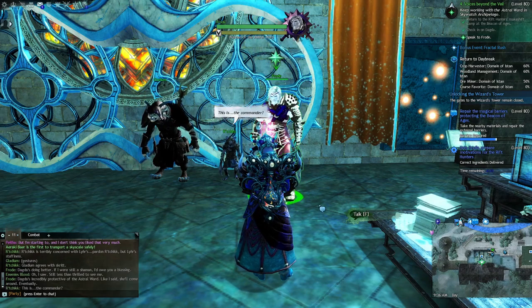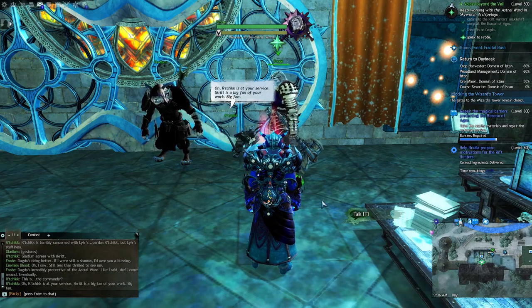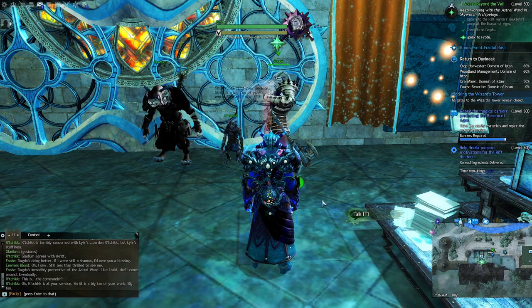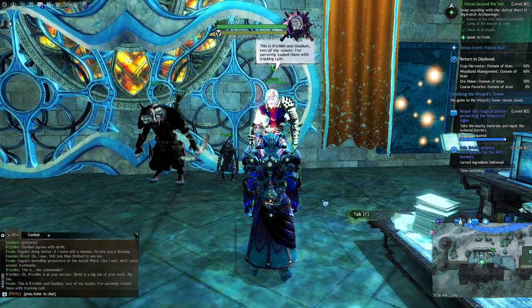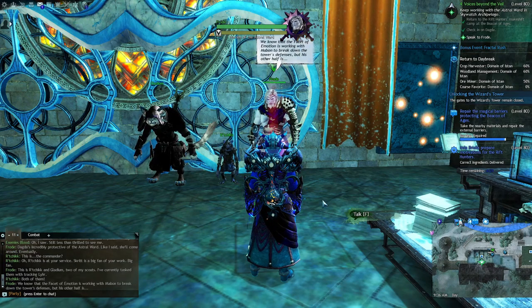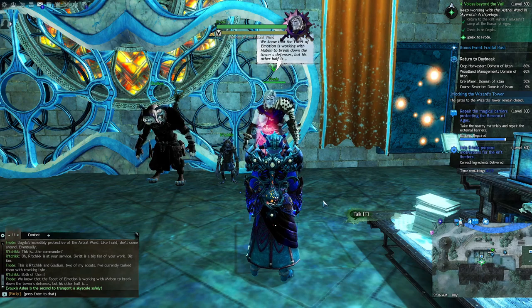NPC introduction dialogue: 'This is the Commander.' Urchik: 'Urchik is at your service.' Another: 'Skrid is a big fan of your work — big fan.' Frode: 'This is Urchik and Gladium, two of my scouts. I've currently tasked them with tracking Lear. We know that the Facet of Emotion is working with Mabon to break down the tower's defenses, but his other half is not accounted for.'